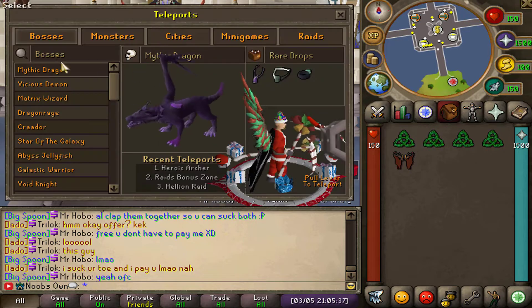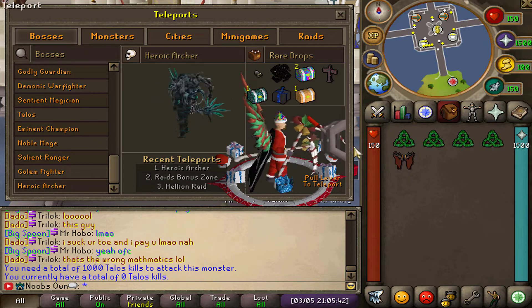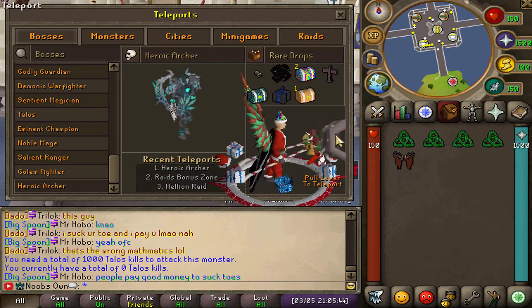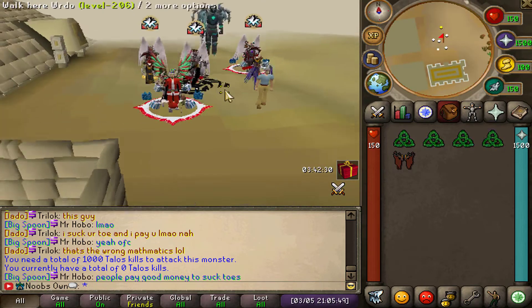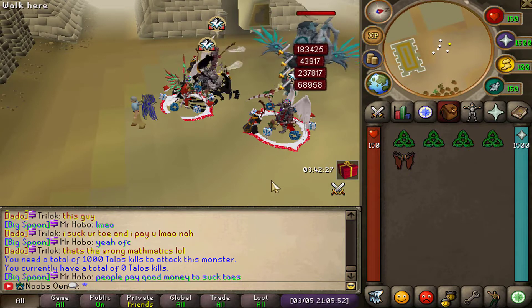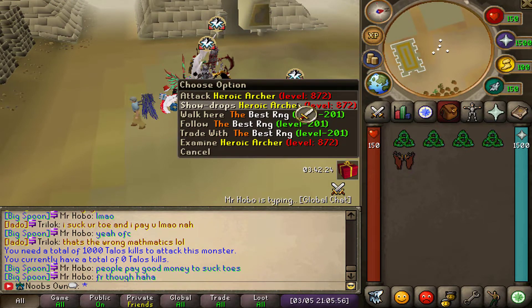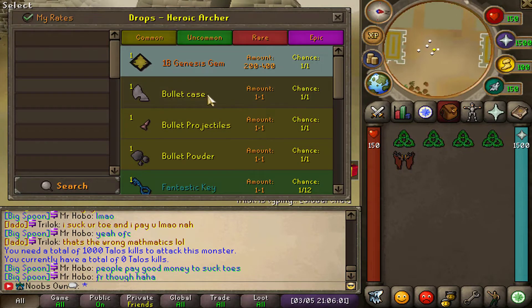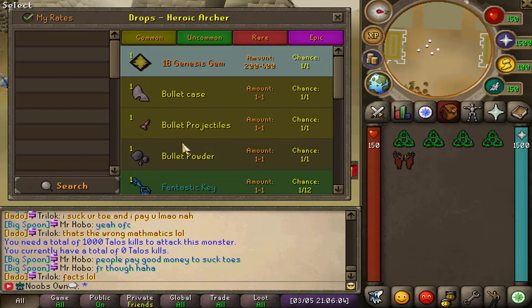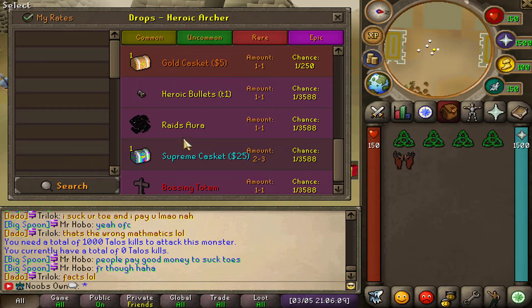There is also a brand new boss that has been added. If you go to the bosses tab and scroll all the way down, you'll find the Heroic Archer, which is a brand new boss on the server. You do need 1,000 Telos as a requirement before you can fight it. Checking out its drop table, you can see it drops Bullet Cases, Projectiles, and Powder.